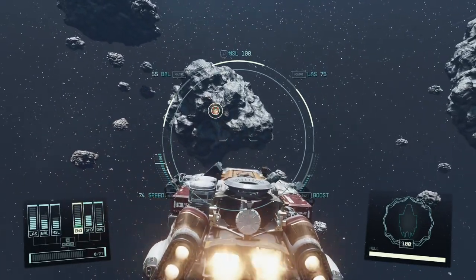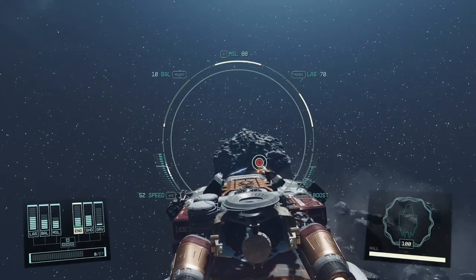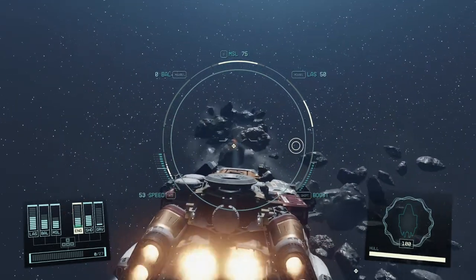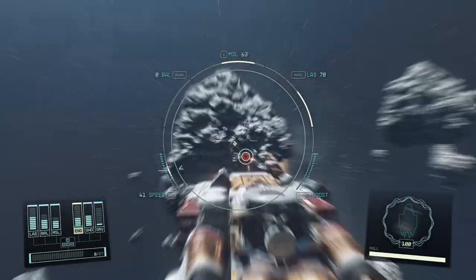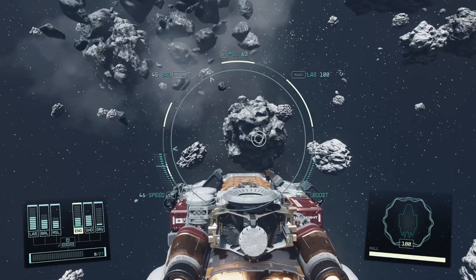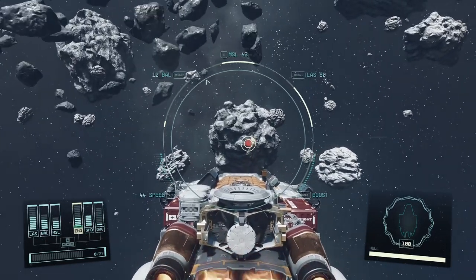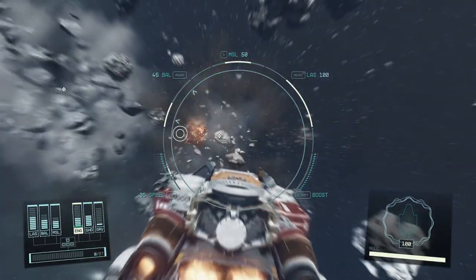On a similar but different vein, did you know you could mine asteroids? When you are travelling through space and encounter an asteroid field, take a moment to fire your weapons at the asteroids to shatter them and loot a fair amount of resources. It is possible to mine a large amount of resources through this method and help get you enough resources to start an outpost.